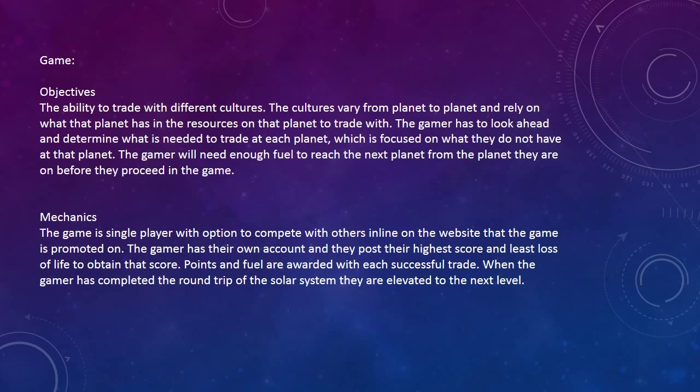Objectives: The ability to trade with different cultures. The cultures vary from planet to planet and rely on what resources that planet has available to trade with. The gamer has to look ahead and determine what is needed to trade at each planet, focused on what they do not have at that planet. The gamer will also need enough fuel to reach the next planet before they proceed in the game.